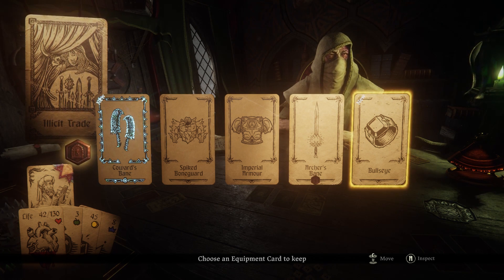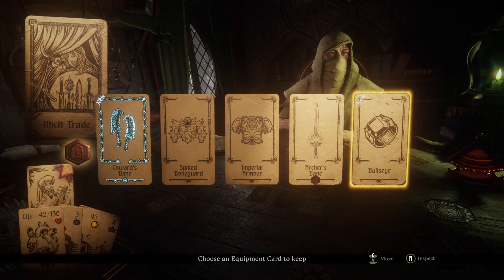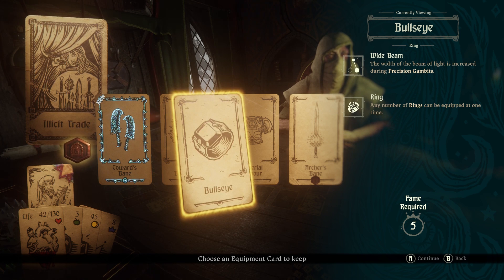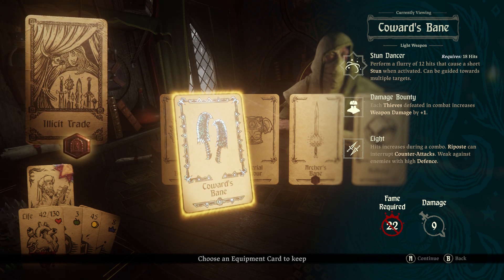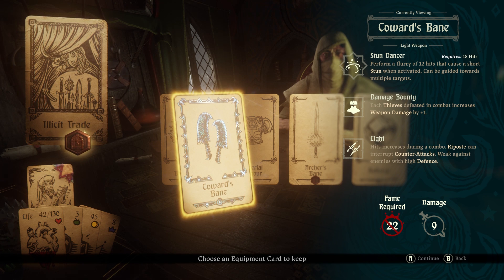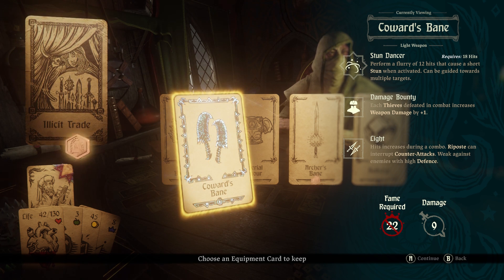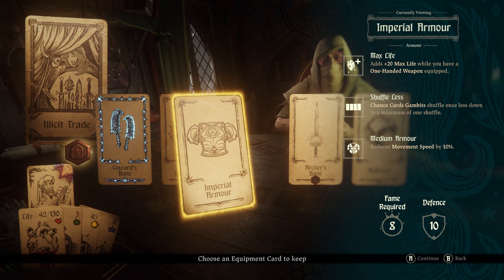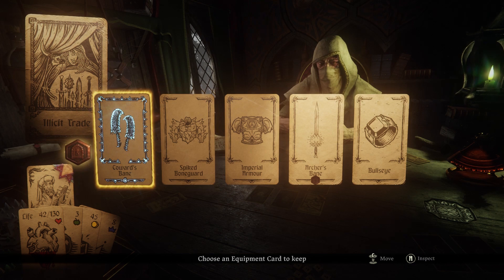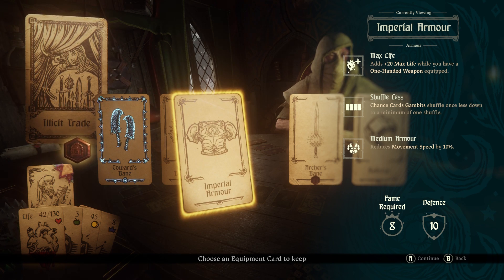Let's actually have a look - choose an equipment card to keep. I doubt you've got the fame for this, but Bullseye - I don't know what this does. Wide beam: the width of the beam of light is increased during a precision gambit. Okay, that's kind of cool. But Coward's Bane - we need 22 fame, that's actually not difficult to hit. Stun dancer: performs a flurry of 12 hits that cause a short stun whenever activated, can be guided towards multiple targets. Each thief defeated in combat increases weapon damage by one. Light hits increase during a combo, riposte can interrupt counter-attacks, weak against enemies with high defense. I do need the defense, so I'm going to go for the imperial armor.